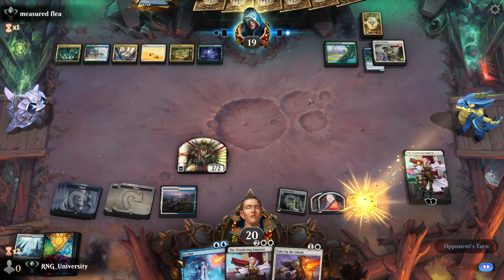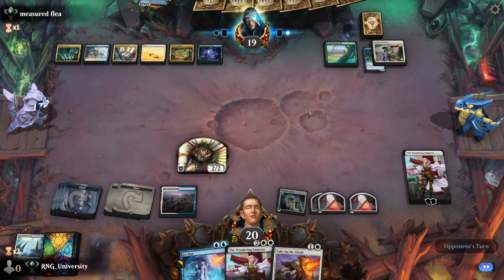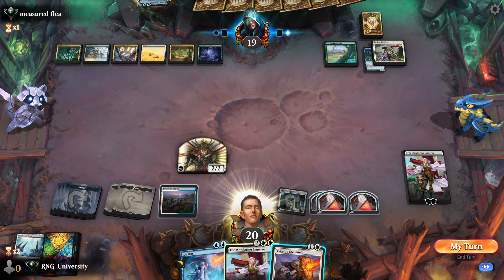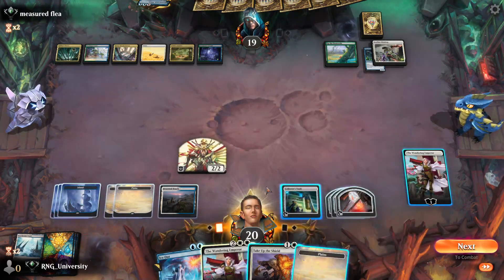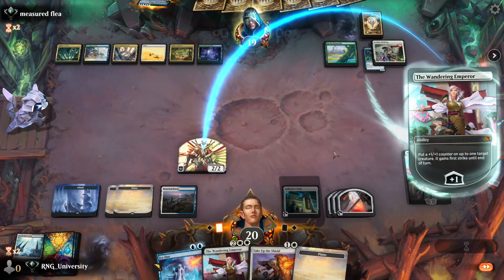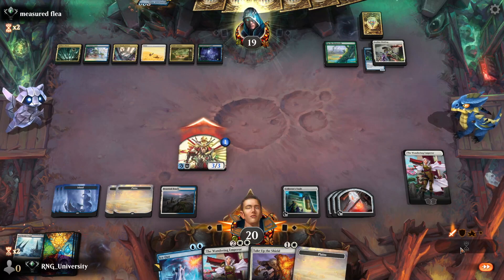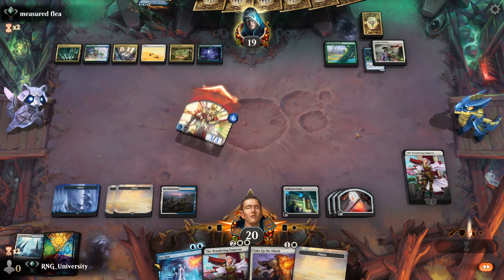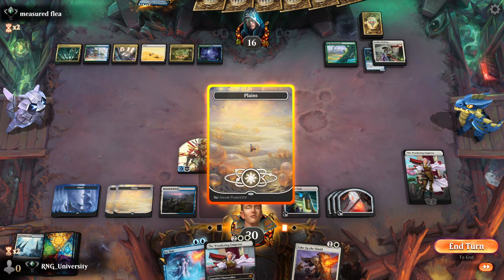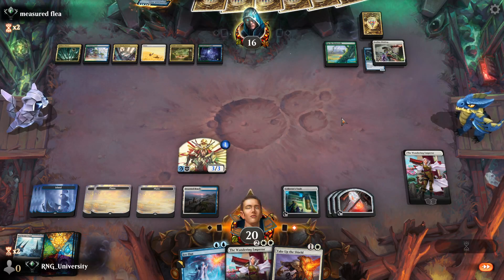I don't need another land. I don't think just looting is good enough — that's kind of the problem. This has Ward two, so I don't need Take Up the Shield against this deck. They don't even have Destroy. Lifelink doesn't do much, so I'll pay a land. I might still need to play land drops, but that's probably the last land I need to play.